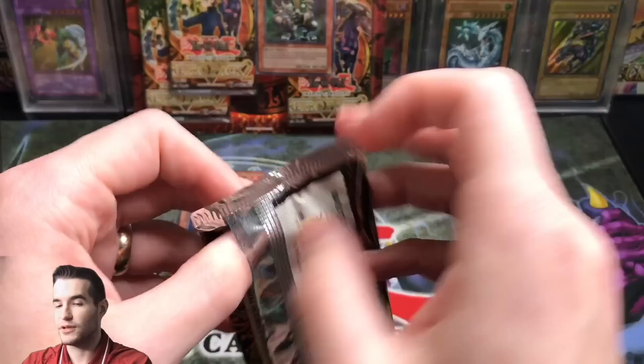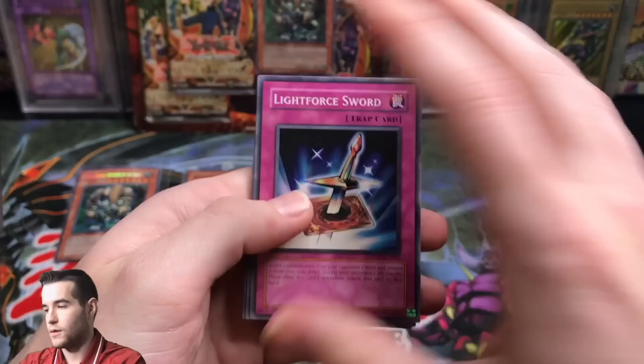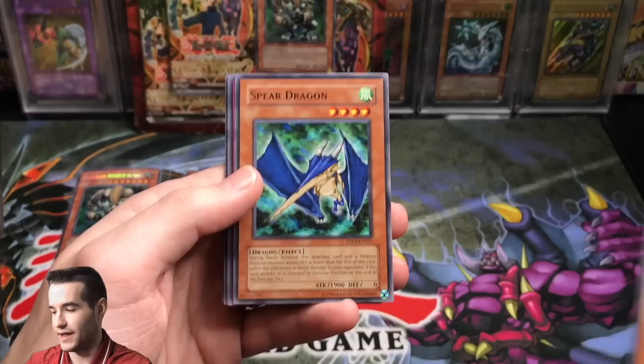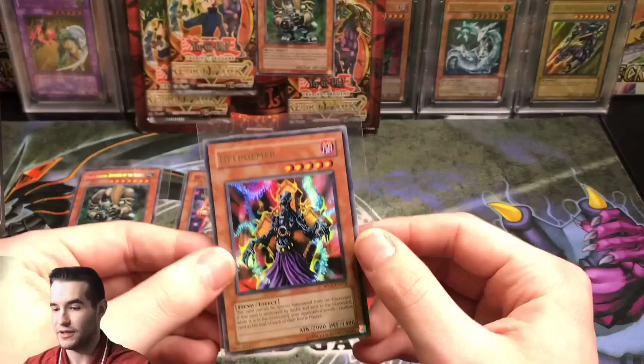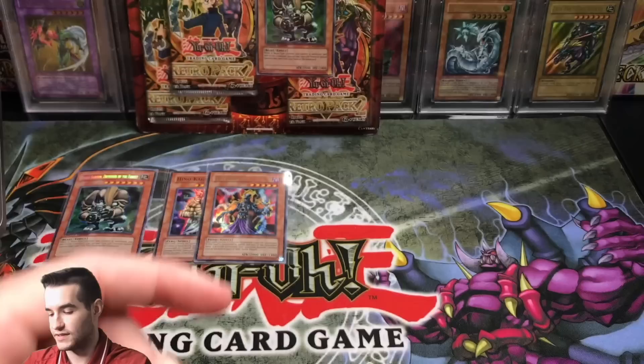Third pack of this blister — can we get two foils in one blister? The ratios are one in five for a super, one in 12 for an ultra, and secrets are unknown. We pulled Light Force Sword, Yada Garasu — only one of those out of all our packs — Spear Dragon, Torrential Tribute, and then an ultra rare: Hell Palmer! Wow, two foils in this one blister. We also got Goblin Attack Force, Card of Safe Return, Tornado Wall, School Guard, and Dark Spirit of the Silent. First blister: an ultra rare and a super rare.